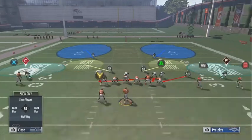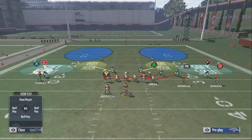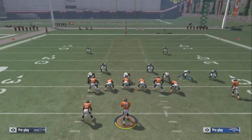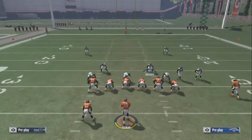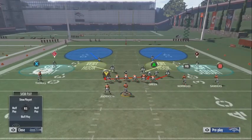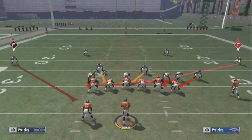First thing you want to do: if the corners aren't lined up where you want them — if both blitzing corners are to the right — mainly if there's a 3x1 formation, both corners are going to be to the right to stop the run. Now if you think your opponent is going to run the ball, you can leave those players over there.